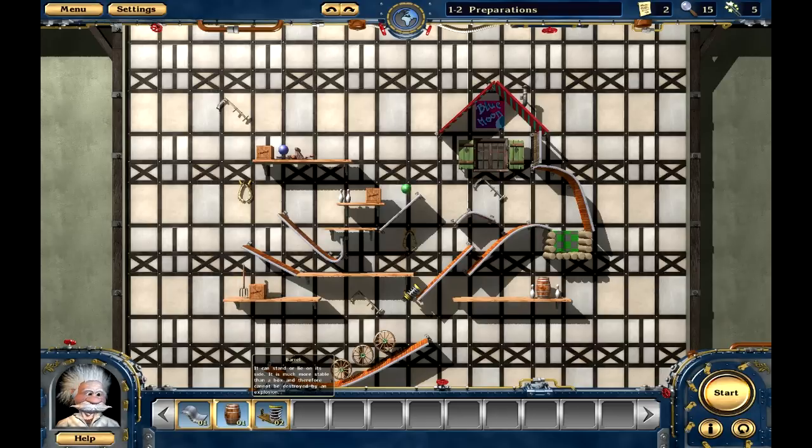So we have a coil spring, we have a barrel — it just sits there — and then a curved track which we used before. Let's see. Let's just see what happens when this moves by itself.